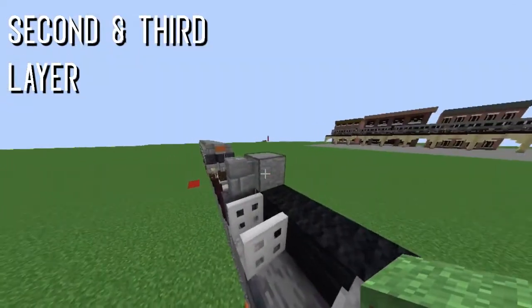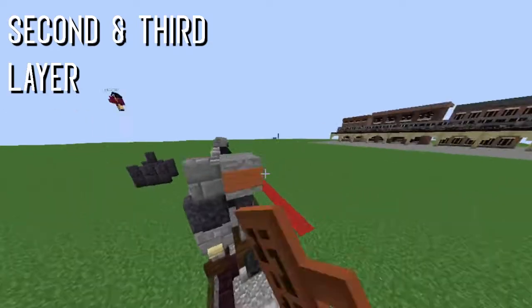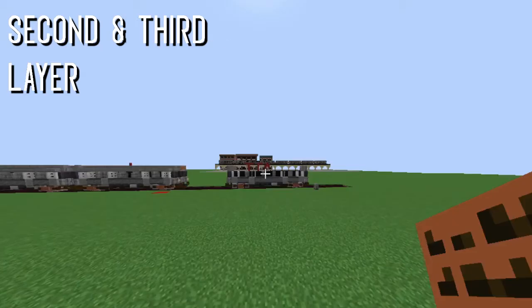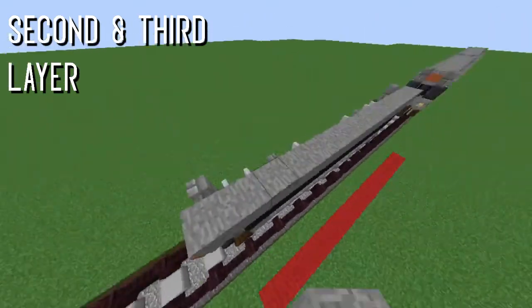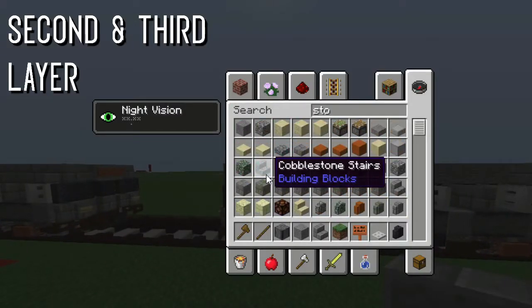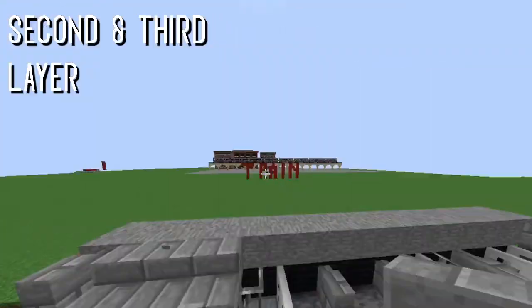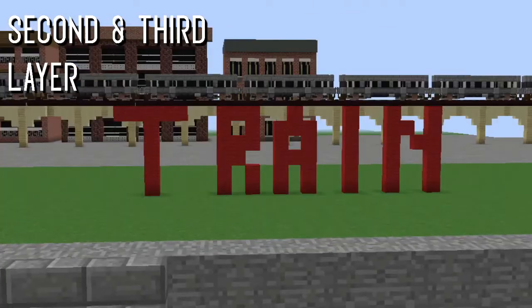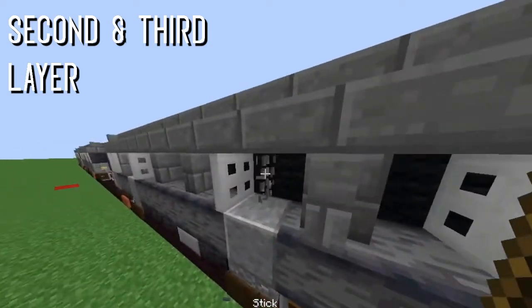We're almost done guys. You can add an acacia sign, and now we move on to finishing the roof — the last layer of this build. Put stone blocks all the way across the entire top. Then I'll take stone brick stairs — if you want to just do regular stone stairs you can, but I like it better with stairs because it gives more detail. Place stairs all along here like so.